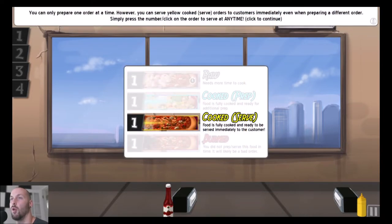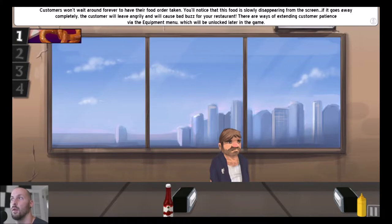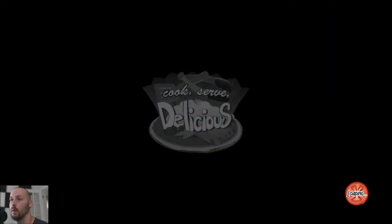You can only prepare one order at a time, but you can serve yellow customers immediately, even when preparing a different order. If the meter goes away completely, the customer will leave angrily and cause bad buzz for your restaurant. There are also chores to contend with, but that's enough for the tutorial. We just learned the basics.